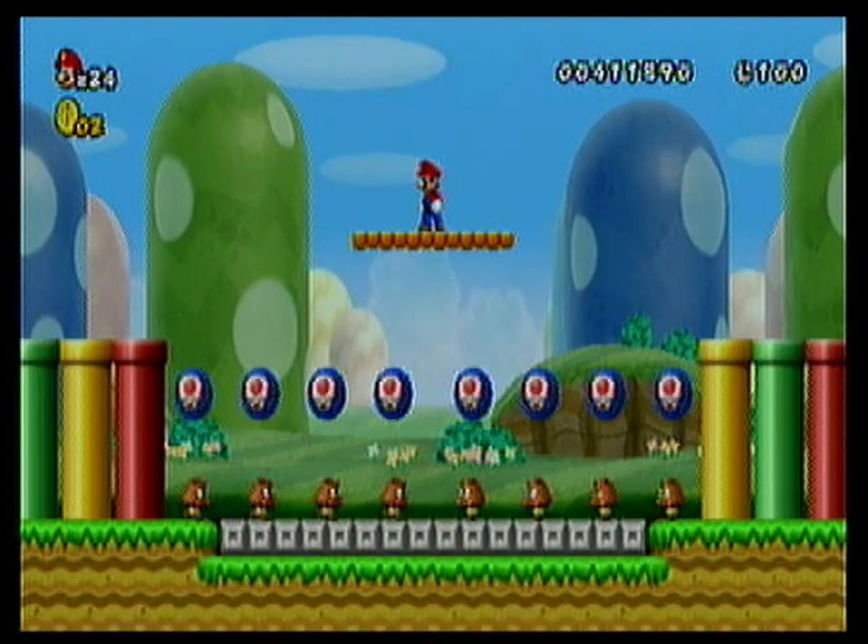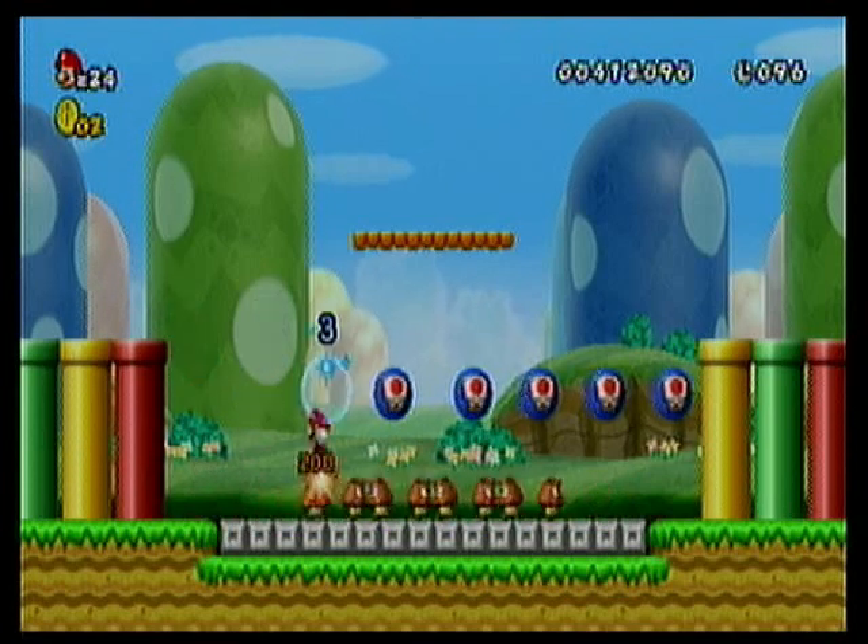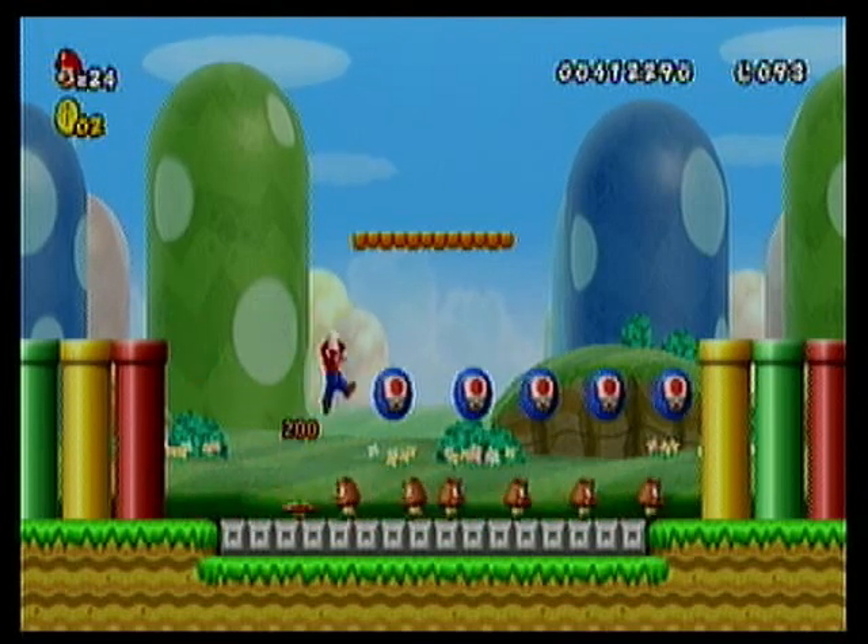We bump into this Goomba. Now these guys are well worth the reward, so fight them if you're going to. Just take them down by jumping on them and collect all the Toad Keys, or Toad Balls, whatever you want to call them.